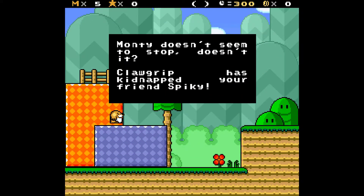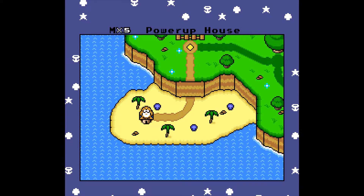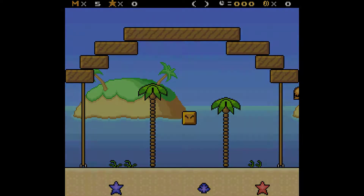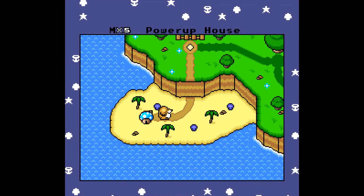First time changing things up since forever — Monty doesn't seem to stop, does it? Clawgrip has kidnapped your friend Spiky. So, first time switching things up: I am using SNES 9x and a brand new controller. I have not used it yet once. Feels okay. Feels nice. So let's go on Goomba Plains.